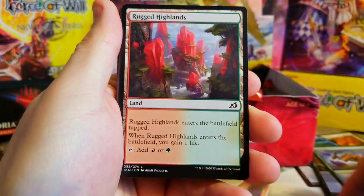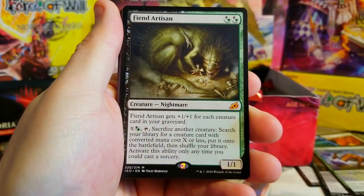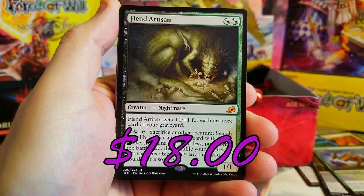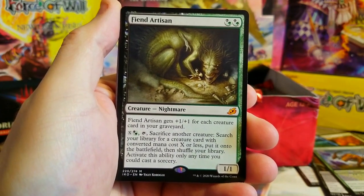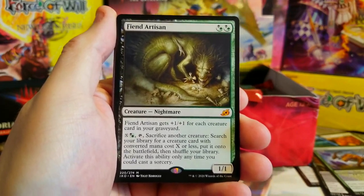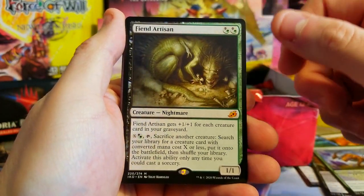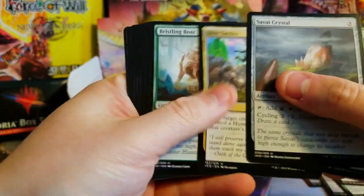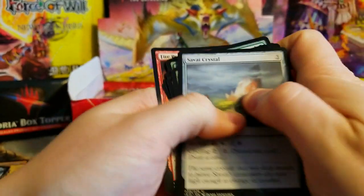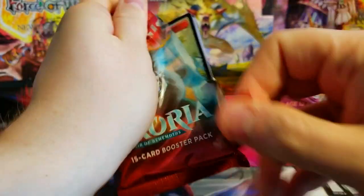Stinger, bunch more Godzilla cards. A companion card — that's cool. Rugged Highlands. Fiend Artisan — that's a good mythic! Would love to get the showcase of him. A foil or a showcase is really good, good card — I think he's got some decent value too. It's a pain to go against that guy, that's for sure.